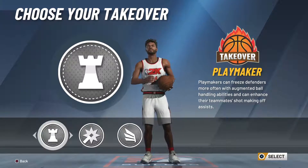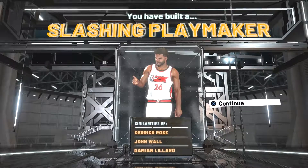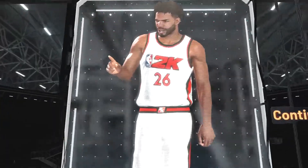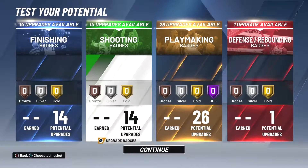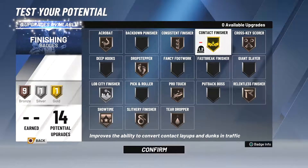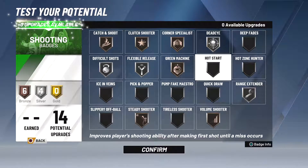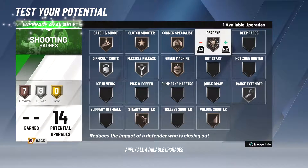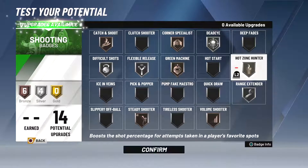I was going to have some problems because the Playmaker was not the best. So I made a Playmaking Slasher similar to Derrick Rose. Also, you can choose your badges and stuff, which ones you want - which is pretty cool. I definitely like that. The thing I don't like is I was only able to get one defensive badge with this first build I made. The second one is probably going to be closer to my actual build in 2K20.